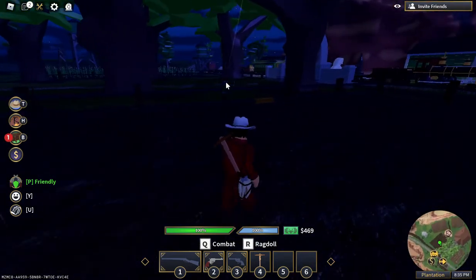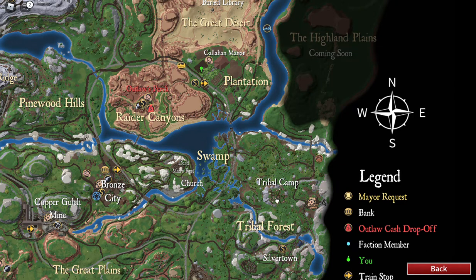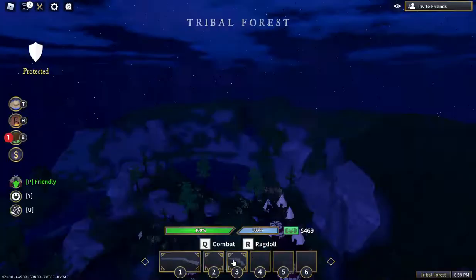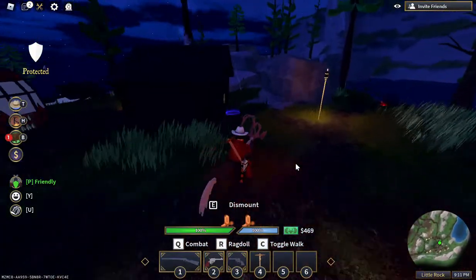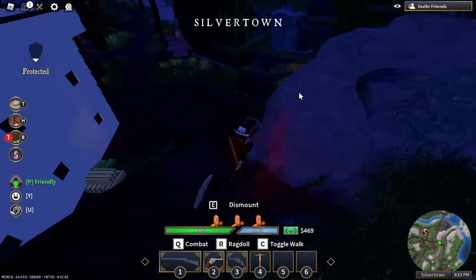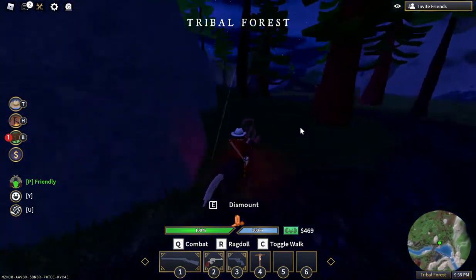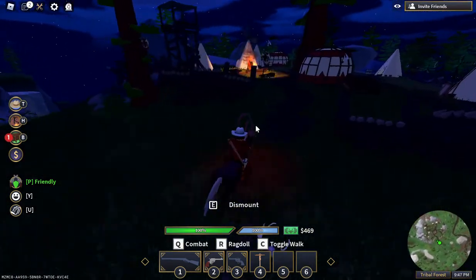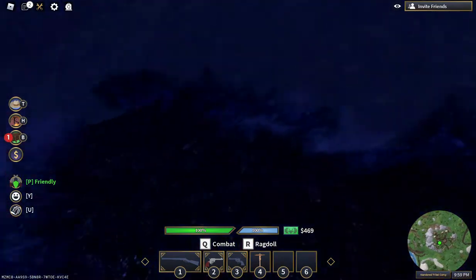After you decide which horse you want, follow the train tracks to tribal camp. Or spawn at reservation camp, go around where the sign is, head down the stairs, go across the little bridge, and ride to the tribal camp. Once you get your tier 5 pickaxe, go here and mine all the ores that are down in this cave.